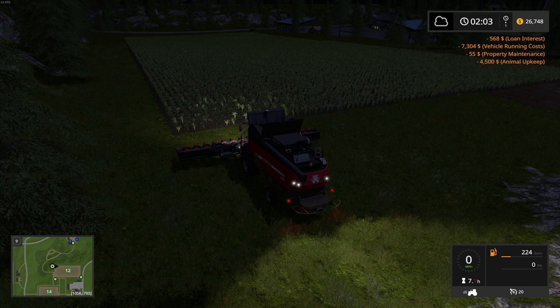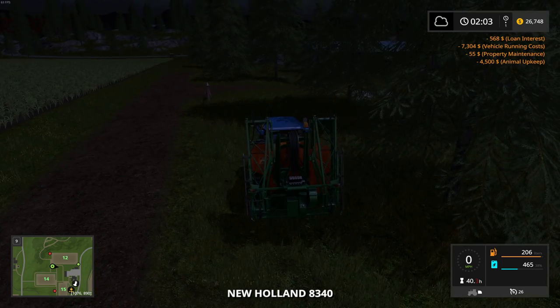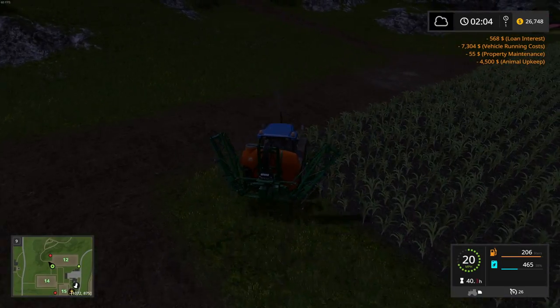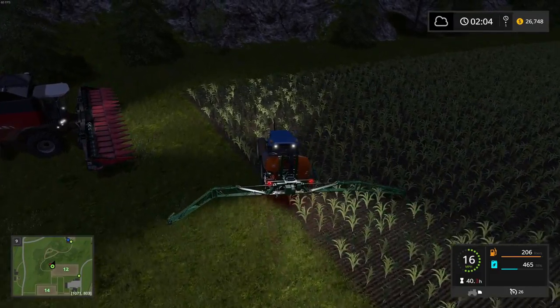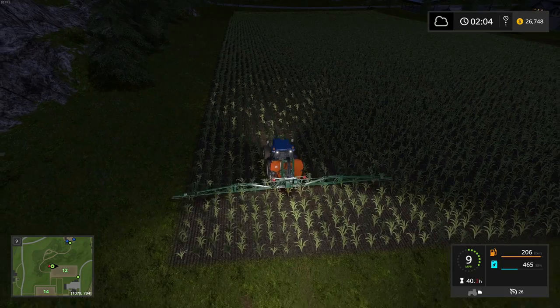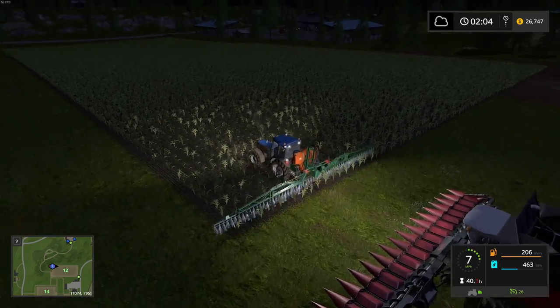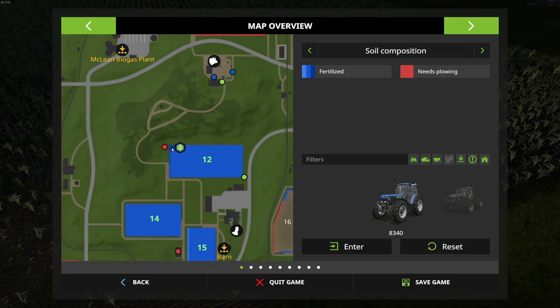Looking at fruit type soil composition — fertilized — yeah, we're going to need to do some fertilization on some of these fields. I'm not sure how far I can get with this, but hopefully I'll be able to do the whole field. I do want to get the Kuhn sprayer, the little mini sprayer, so I might actually end up selling the Amazon. Okay, the dark blue there — that's what we want to see.